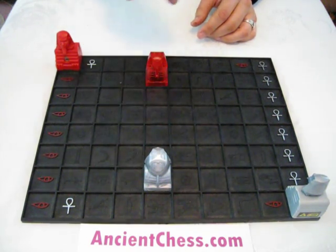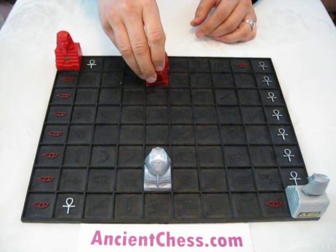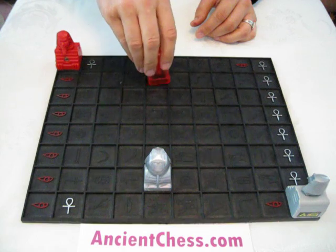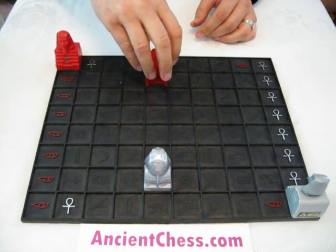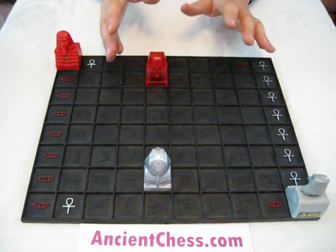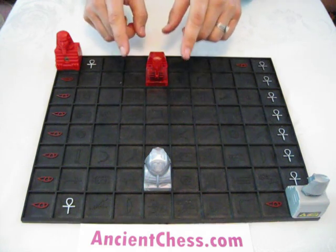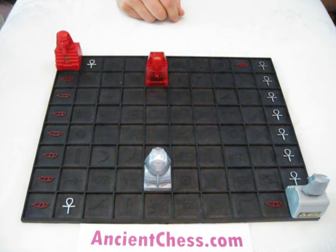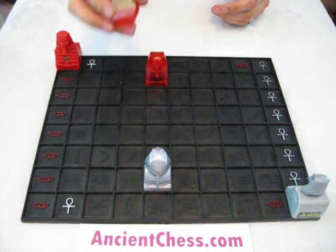And these guys - everybody besides the sphinx - everybody moves just like a chess king. Any adjacent square, one move like that. The other move these guys also have is they can turn. For a move, you can turn one of these pieces 90 degrees just right or left. You cannot turn them 180 degrees. That's the standard move for all the pieces, really, except these guys stay in place. Move like a chess king or turn 90 degrees. Now, what makes this game really get going, of course, is mirrors.